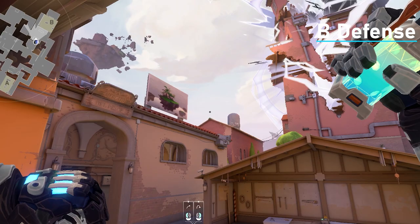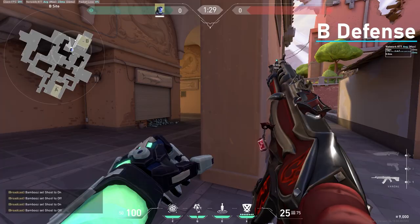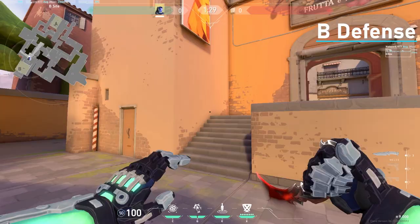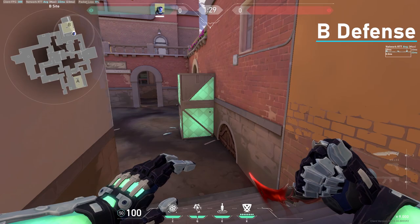First one: you come right here, aim in the middle right here, go from the tip of this to the top of this, and left click. So you can have a Jett hug this wall and peek off it in the beginning of the round.